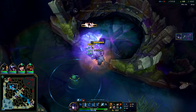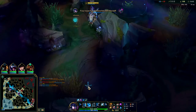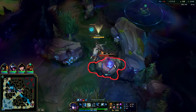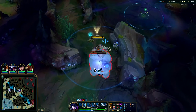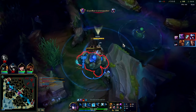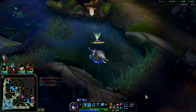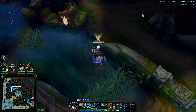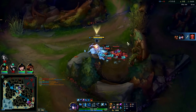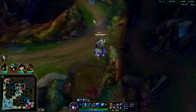I feel like Sejuani is more consistent than both of them because her clear is faster than Zac's and her solo capabilities are much stronger than Zac's pre-six. Zac is really awful at fighting people to the death before level six. She's a very consistent tank jungle option compared to Rammus or Zac. It's harder to cancel her CC — you can knock Zac out of the air and he has no CC, or Rammus Q you can cancel with anything. Sejuani's R is ranged hard CC.